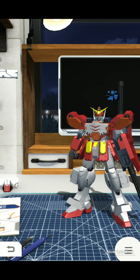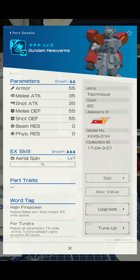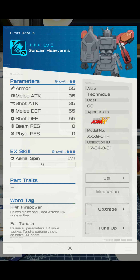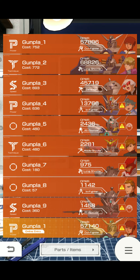And for tundra it's the same — except raises all parameters one percent while active, and tundra category gets an extra three percent. I mean, not the best, but it could be worse, put it that way.